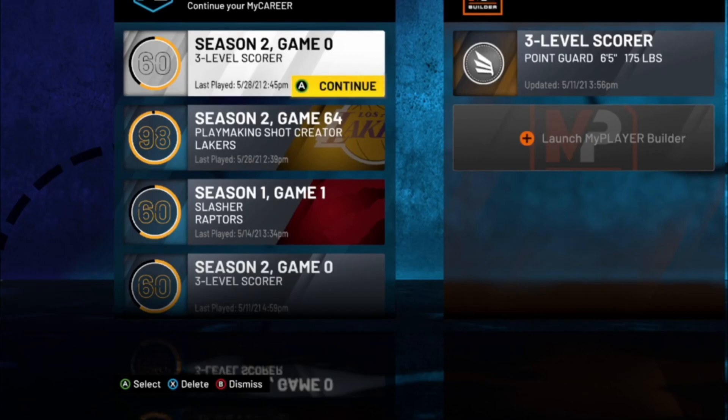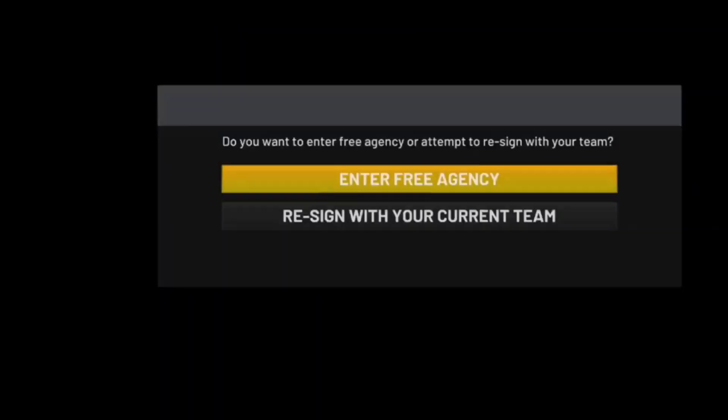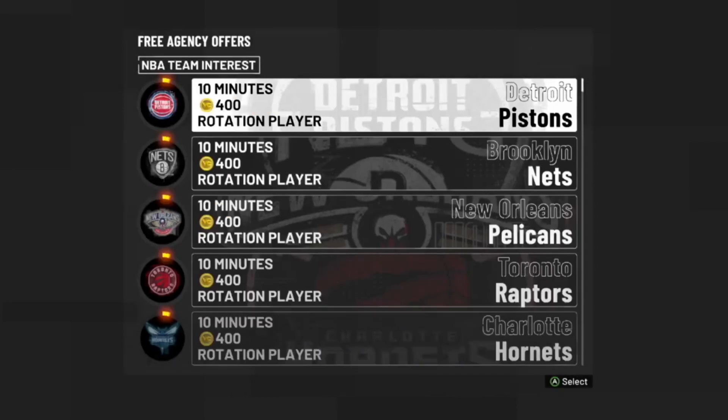Once it loads back up, reload the player you've been doing the glitch on. You'll be placed back at the free agency screen, which allows us to enter free agency once again and pick a different team with a MyPlayer Nation game available. You can repeat this for each team that has games available. Keep in mind: each time you must pick a different game and team — I can't go back to Dallas or Denver since I've already played them. Now I'm going to the Los Angeles Clippers.